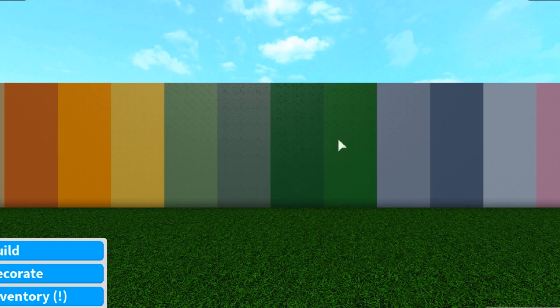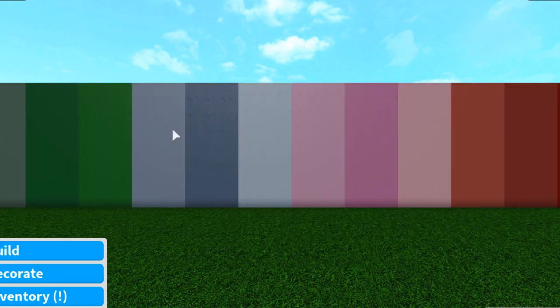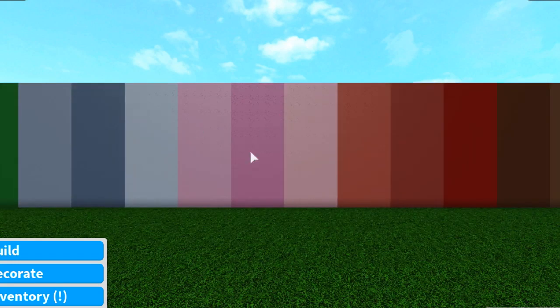Moving on, I have three blues that are super pretty — very muted and pastely. The first is cadet blue, then sand blue, which is a gorgeous deeper blue I really love, and finally fog, which is a very light pastely blue that's really nice on walls.